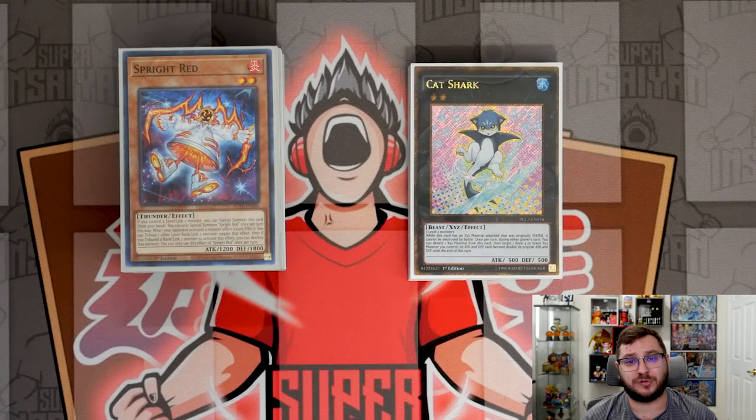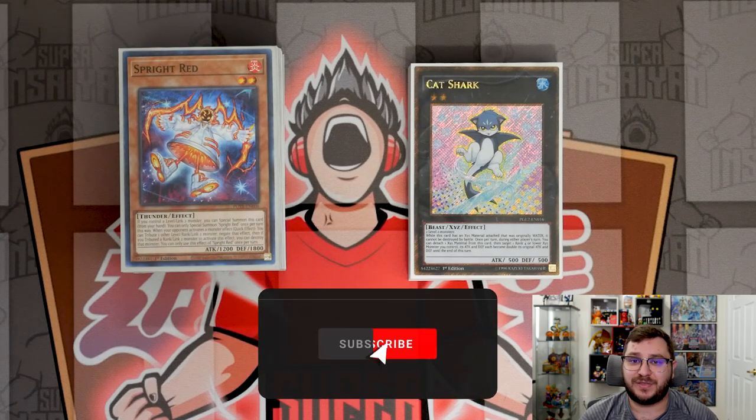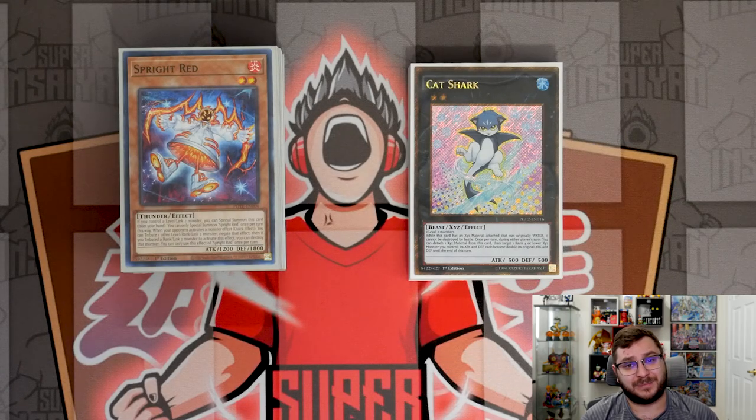And there you have it — five more must-know Sprite combos from post-Darkwing Blast. Sprite Sprint is an incredible card with that Nimble package, and as you saw there are quite a few unique things you can do with it. If you learned something, make sure to subscribe, hit the notification bell, like, comment, and share. Thanks so much for watching and I'll see you in the next one.